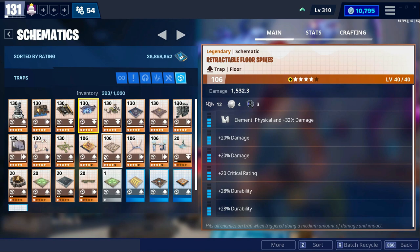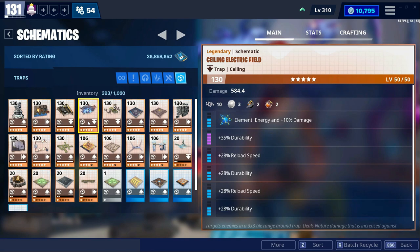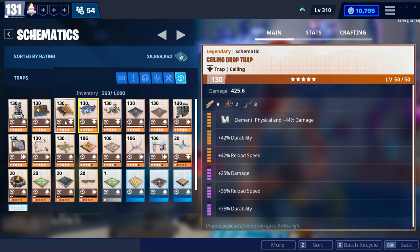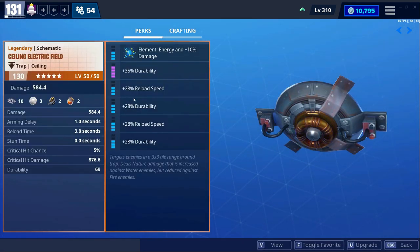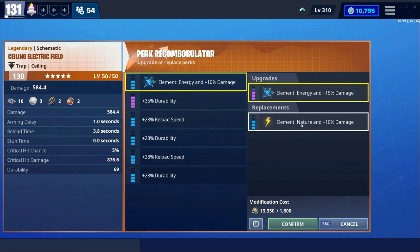For me to use for war games and storm shield defenses, the best traps right now are these two: the ceiling electric field and the ceiling drop trap. The biggest thing you have to know is that the ceiling electric field can now be changed to energy element — previously it was locked to nature.